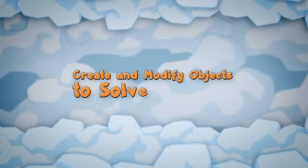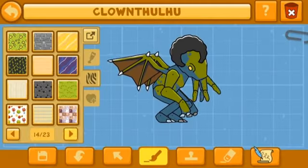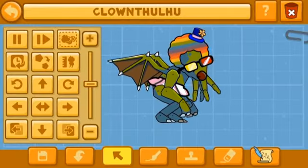We're gonna turn Cthulhu into Clownthulu. Let's replace that scalp with a curly wig and color it like a rainbow. What's a clown without a big red nose? Let's create one and edit the size.